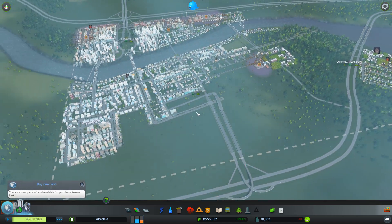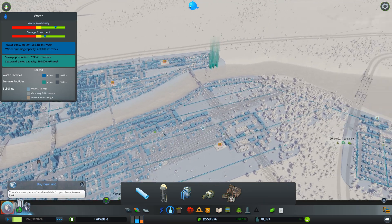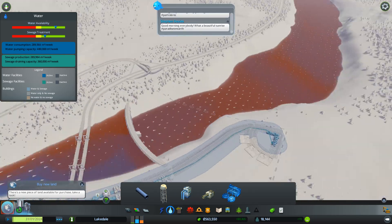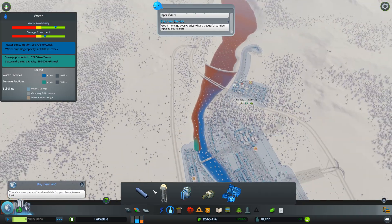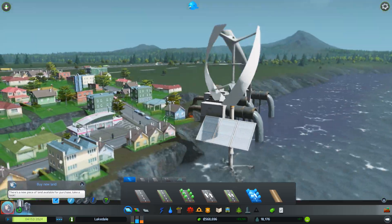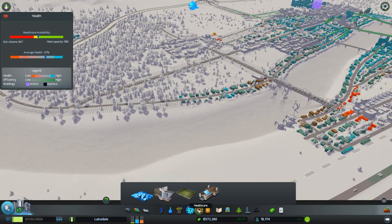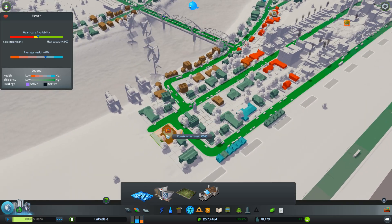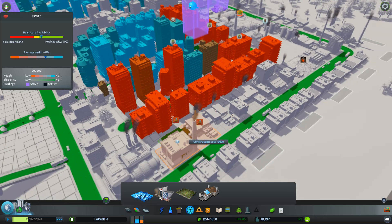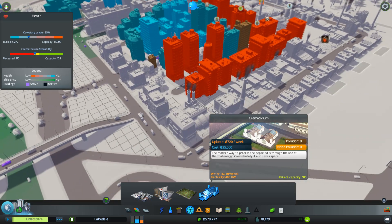Now doing a quick check - electricity is, of course, good. We could pump out some more sewage. We could also get a water treatment plant, which will start churning the waters over here into something a bit more pleasant for people around here. As you may have noticed, everything down here is unfortunately being polluted by our stack of sewage pumps right here. Garbage disposal is good. Health unfortunately isn't, especially for the residences over here. So let's put down a health clinic right there. The industrial zones are really not contributing to good health, so we'll see what we have to do about that.